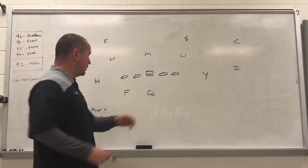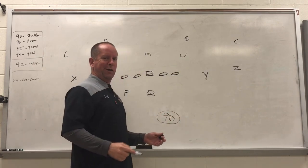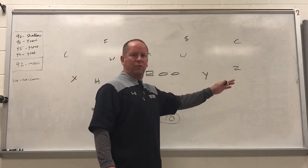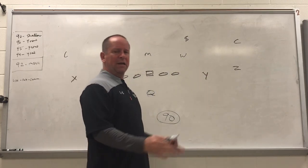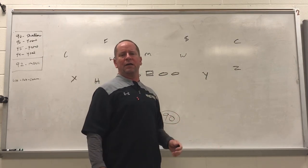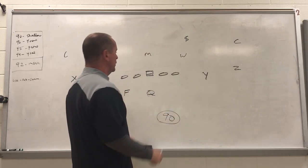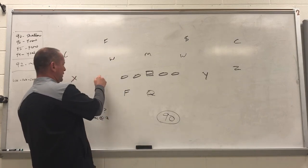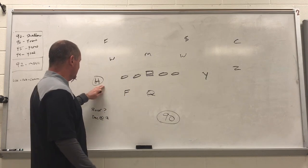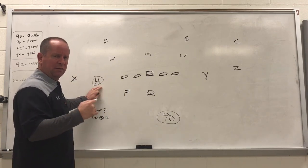We're starting with what we call 90, and this is kind of a jujitsu thing. We put in just our shallow right, and then as we get into the season, once we get good at 90, we'll go ahead and put in 91. So 90 — this H is our speed guy. This is the guy we like to run jets with, run shallow with, run bubbles with. This is our fast guy.